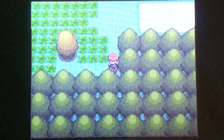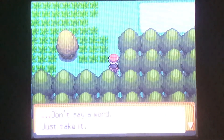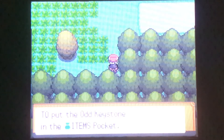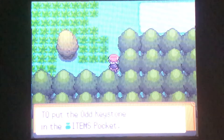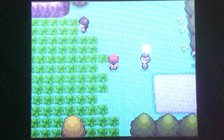We've got a Black Belt down here that will actually not fight you — he's kind of funny. Don't say a word, just take it. And we get the Odd Keystone. What this will do is on the next route over, Route 209, there's a thing — you can use the Odd Keystone and I think you've got to beat the game or something, but basically this will allow you to get Spiritomb — but not right now.